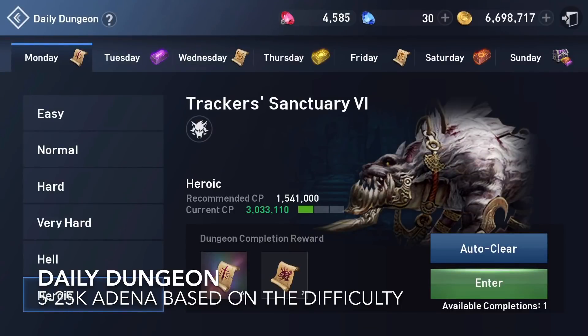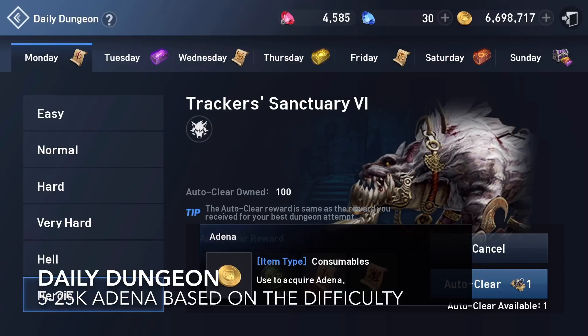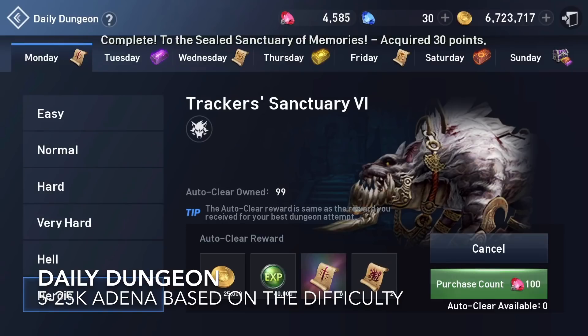The second one is going to be the daily dungeon, which will give you, depending on the difficulty that you currently have, and also be available for reset up to twice a day, you can get about 20 to 25k Adena.